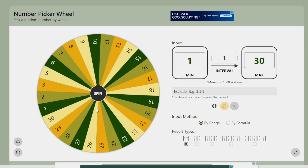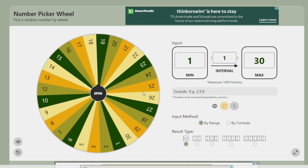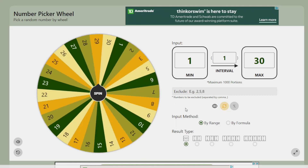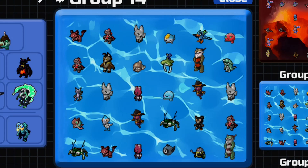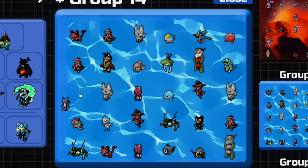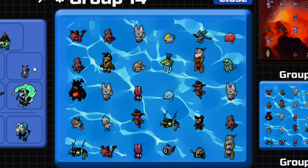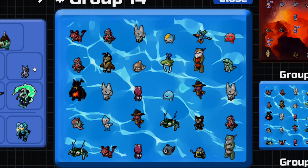And then this is for number 38. Number 38, let's see who they win. You're hoping for number 30 here if you're number 38. Oh! Number 13, which is a Gleam Kleptite. You win a Gleam Kleptite.